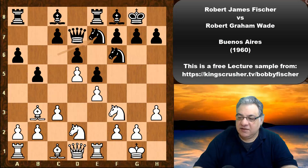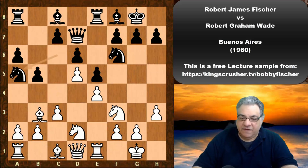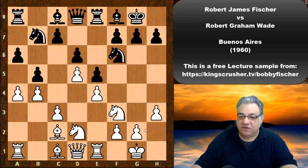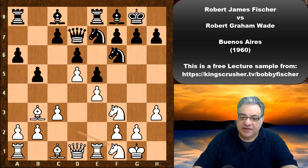It's best if the knight goes to e7. If it goes to a5 here, after bishop c2, white has a strong plan of a4 — for example, b4 first then a4 — this is just very pleasant for white. So the knight goes back to e7, and we have knight f1, and now g6.